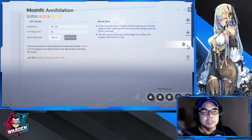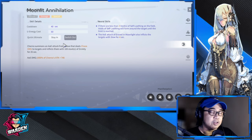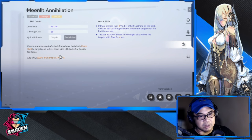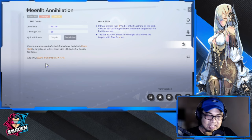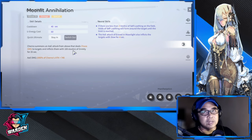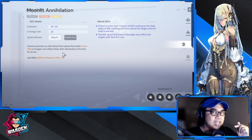The second most important skill is Moonlit Annihilation, the ultimate. You can choose to stay in or out. When activated, Cherno summons an AoE attack from above dealing chaos damage and inflicting targets with 100 stacks of enmity for 25 seconds. The damage formula is an outrageous 1000% of chaos attack plus 745. The skill rotation is: use your ultimate, which immediately gives 100 enmity stacks, shown by a crescent moon indicator.